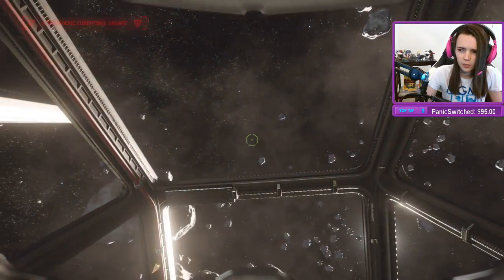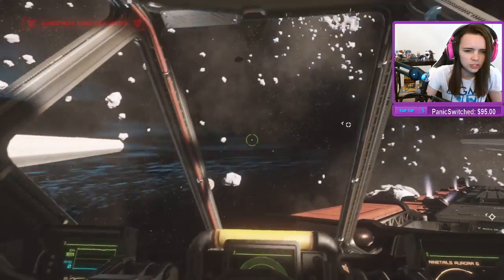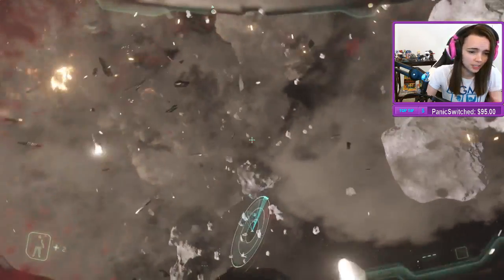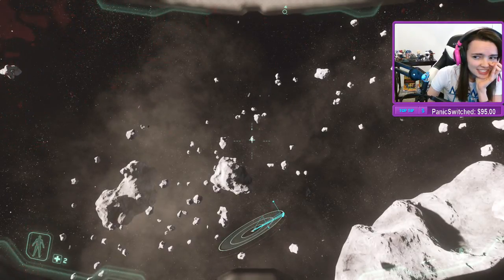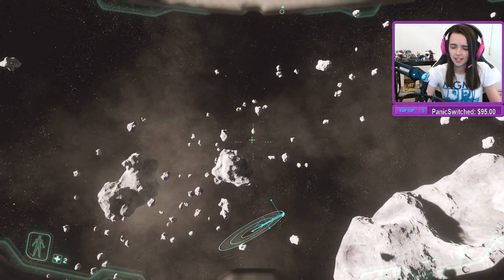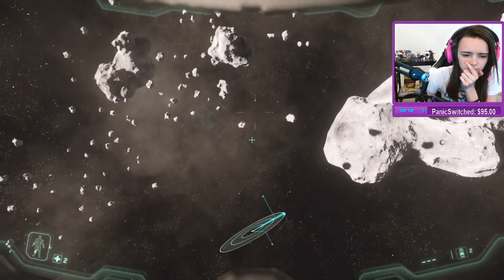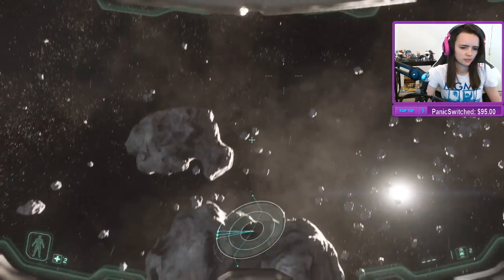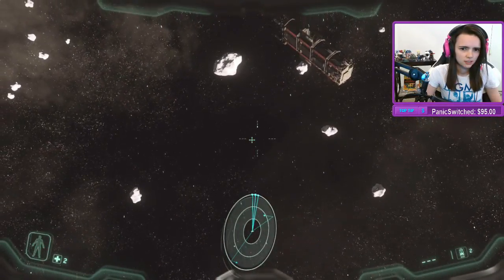It seems the co-pilot seat's targeting doesn't work — T does nothing and the game appears bugged. The player confirms T is not working at all. Someone says it's fine and they can see what's happening. One player didn't get out of the ship — they think because they were underneath, they got ejected and probably blown out of the turret.